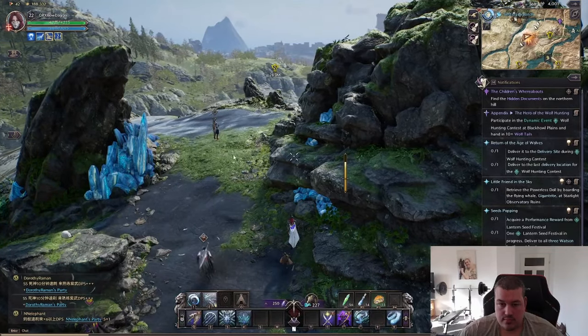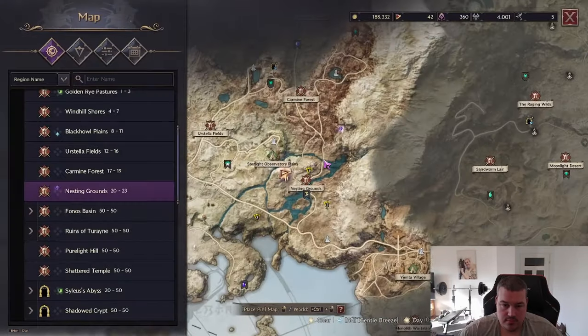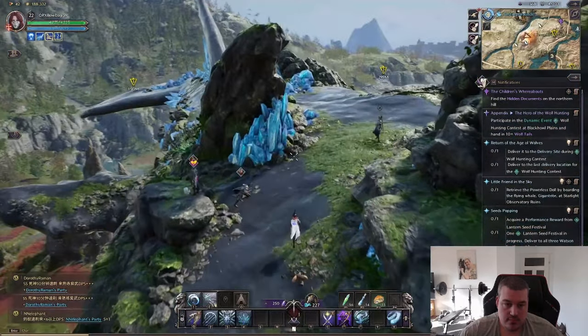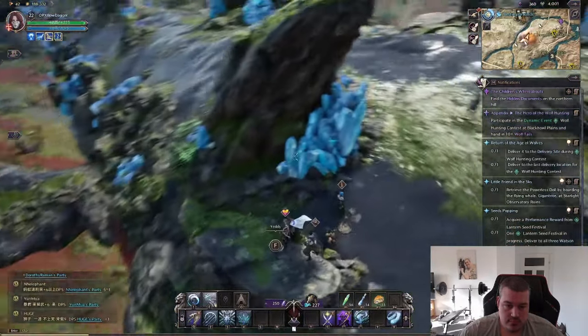You climb to the same spot as in video number two, and from there you can fly to the gigantreed. On its right side, shortly before its tail starts, you will find the doll.